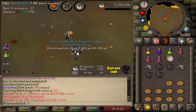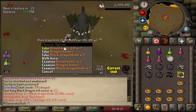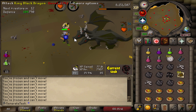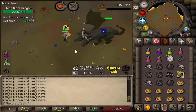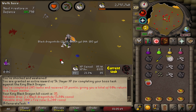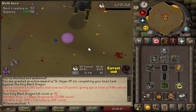No way — we actually got the KBD Heads at 22 KC! It was about time to get something passively on these Slayer grinds. That is another hard task we can mark as completed. That's the KBD boss Slayer task done. Nothing crazy on the last kill, but we got the KBD Heads — that's all we could ask for. Nice little 5k bonus XP right there.